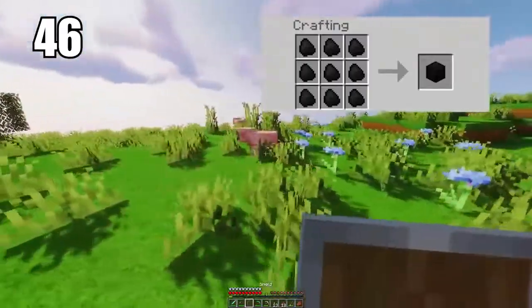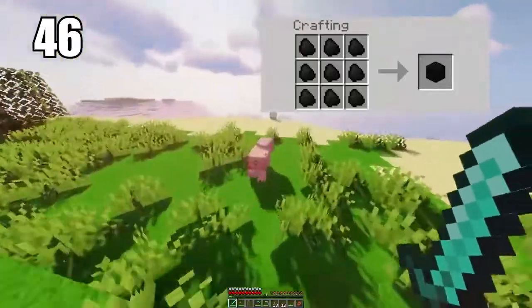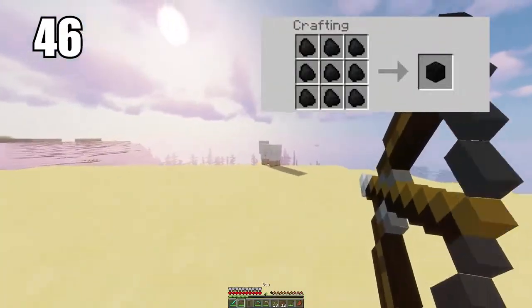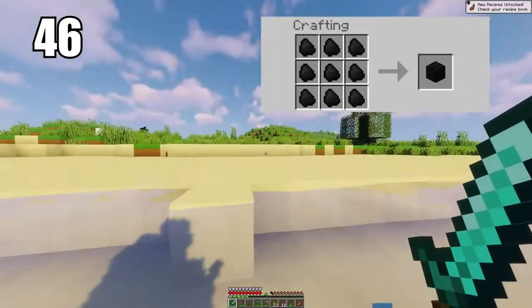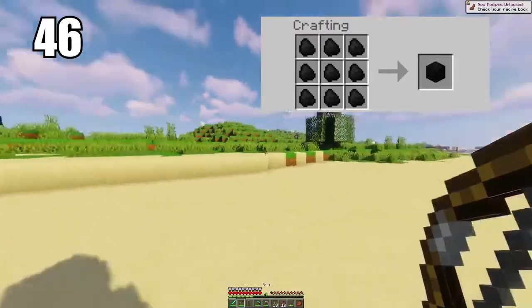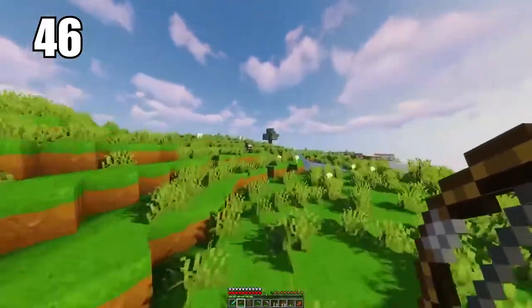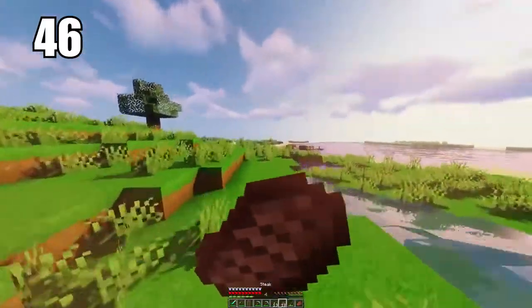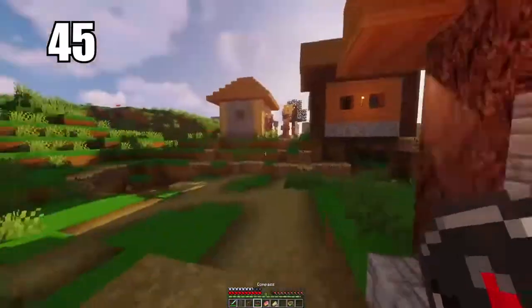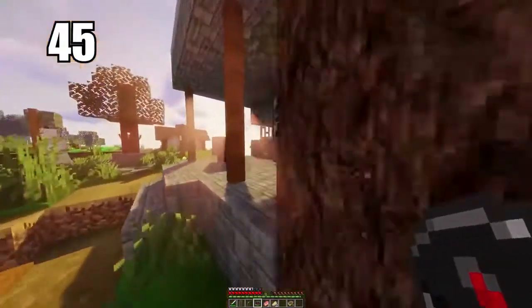Coming in at number 46 is making coal blocks for better efficiency. I recommend this in a couple of circumstances — either if you're transporting a lot of coal and want to save space, or if you want to burn more materials, since coal blocks are more efficient than single individual ores. If you're doing some absolutely serious smelting, then make coal blocks as the efficiency will really count, but otherwise do what you feel is necessary.